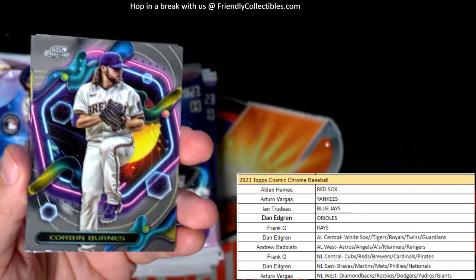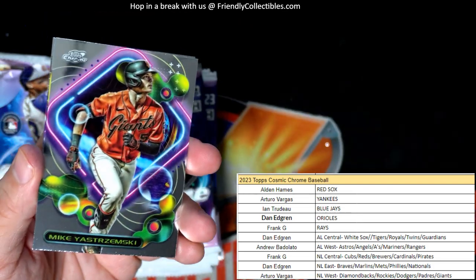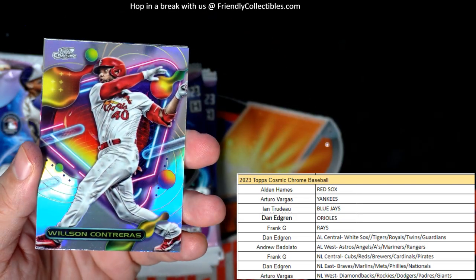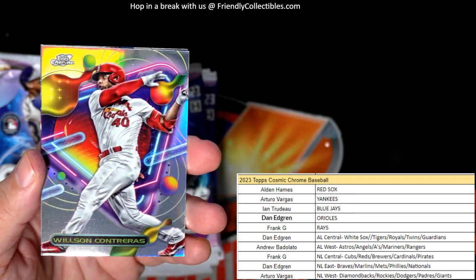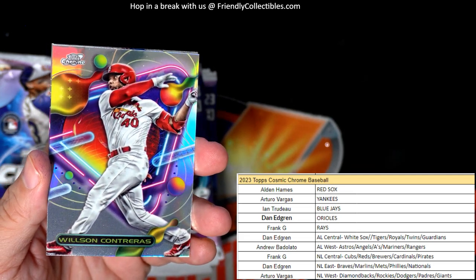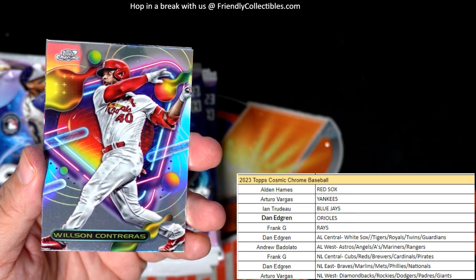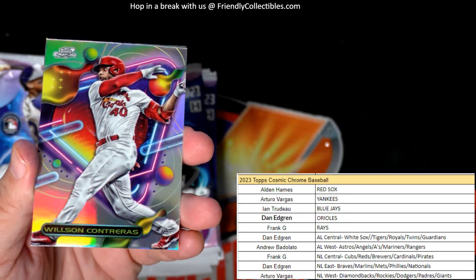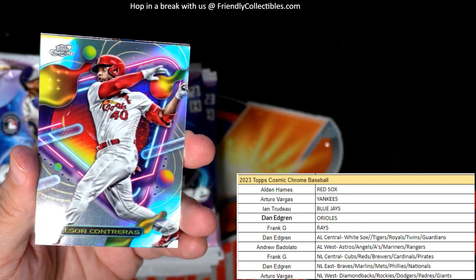Corbin Burns, Mike Yastrzemski — and we have a Contreras refractor here, National League Central, Frank G — this one is coming out to you. Nice little refractor!